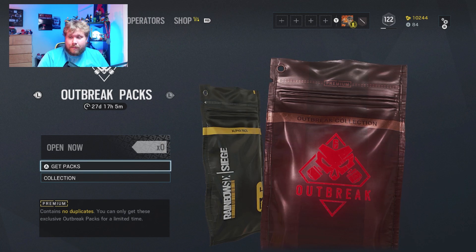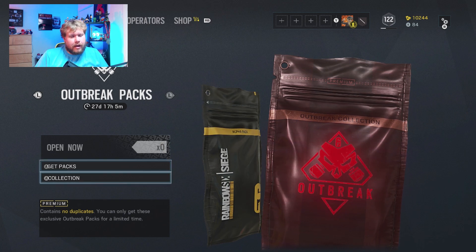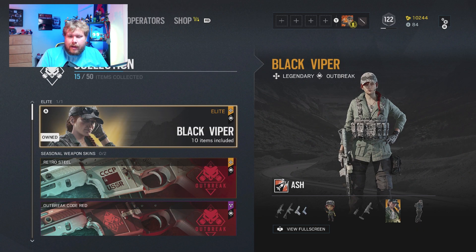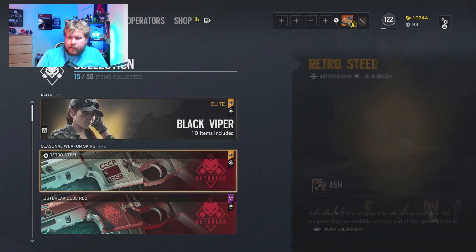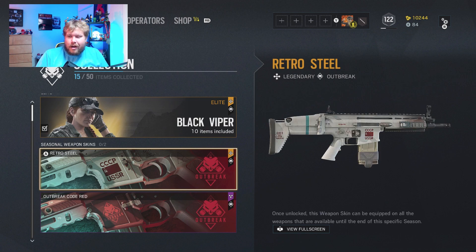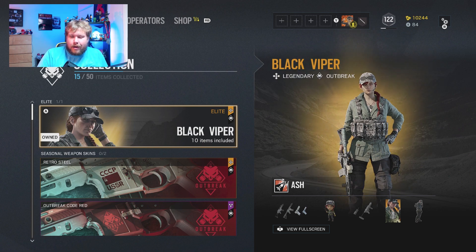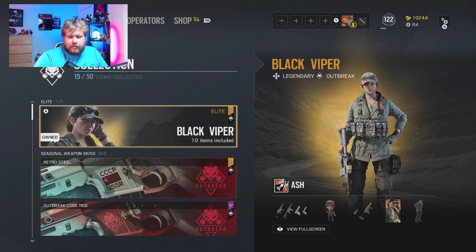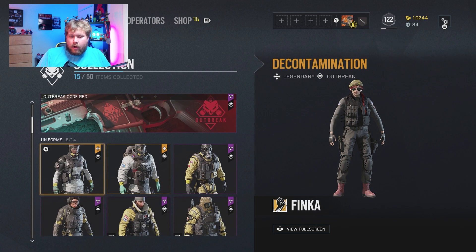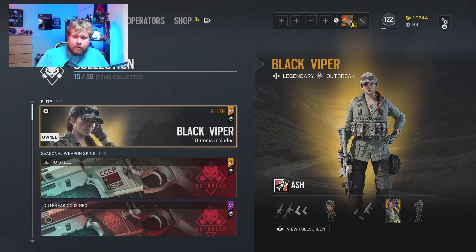For our money I think we did okay. We got the Ash elite skin and that's probably the most valuable thing in the collection, so I'm really happy with that. We got 15 packs total and we got the elite skin, which is the most important thing. I would have really liked the Retro Steel, but we can definitely live with the Ash elite skin. That's today's video — let me know down in the comments what your favorite thing is and what you're hoping to get out of these loot boxes. My name is timeboy601, I hope you have a great rest of your day, see ya!